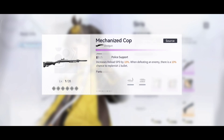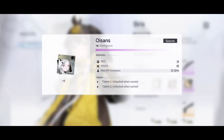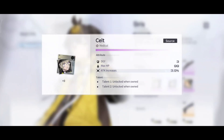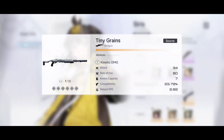The Police Support passive increases reload speed by 10%, and when defeating an enemy there is a 10% chance to replenish one bullet - that's interesting. As for the logistics, she is using the Turbador squad. Two officers increase ballistic damage by 16%, three officers increase kinetic and chaos type ballistic damage by 32%, which is honestly a very nice thing to have.